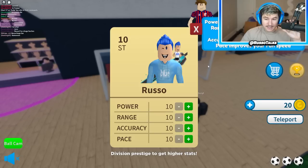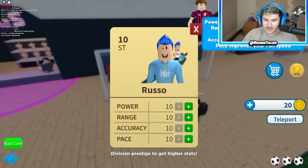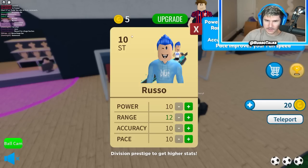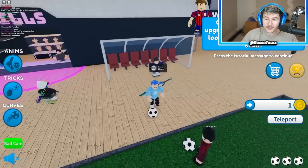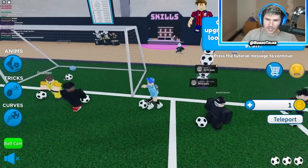Again, this is going to be just like Dunking Sim, where you have power, range, accuracy, and pace. I'm like a FIFA card, I just realized — that's kind of sick. So I can get my FIFA card all the way up. Let's go ahead and upgrade. Let's do range a bit, and we'll do power and accuracy. So now I got things upgraded a little bit. Good stuff — continue to upgrade your stats and have a look in the shops to buy new stuff.